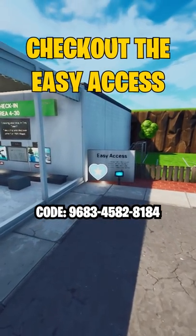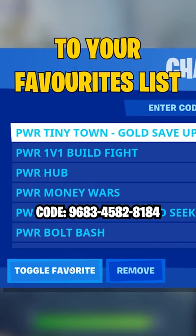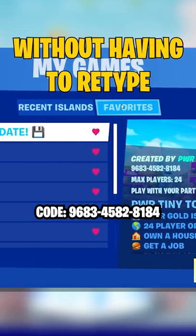Also, don't forget to check out the easy access board located to the left of the airport to add TinyTown to your favorites list. This will allow you to quickly queue into lobbies without having to retype the island code.